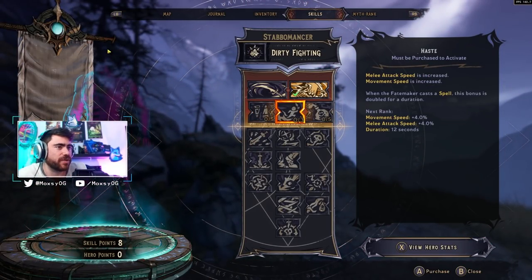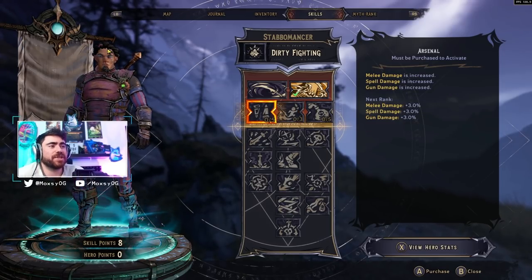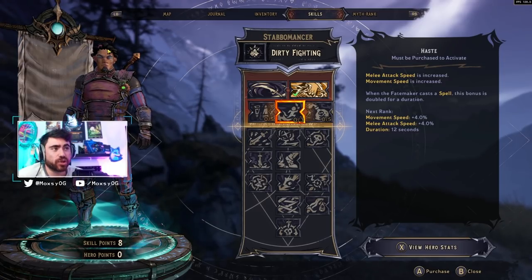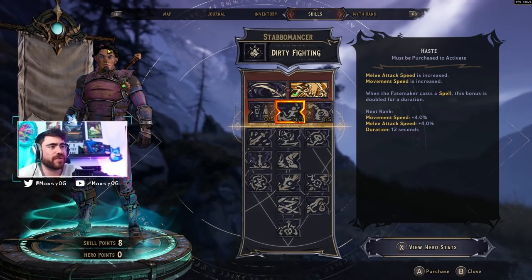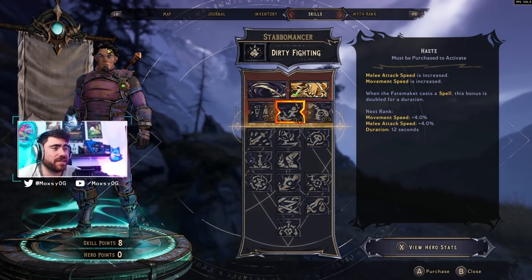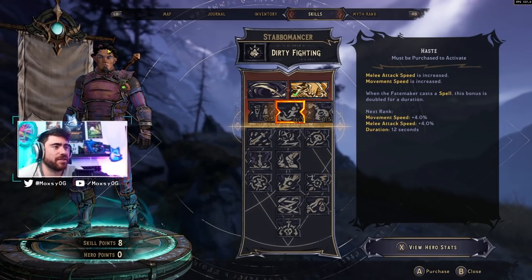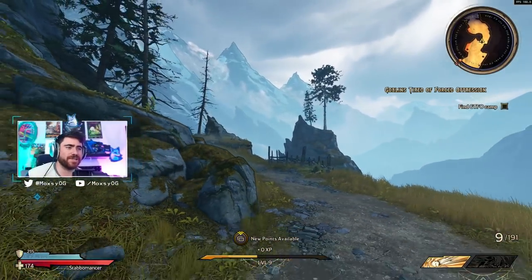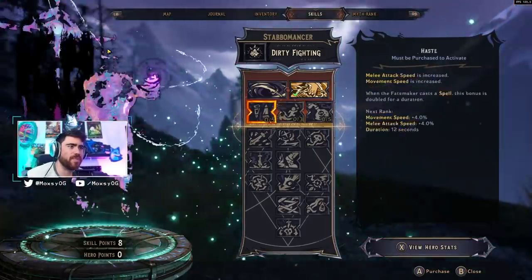Next let's finish the skill tree. Arsenal gives melee damage, spell damage, and gun damage - three percent up to 15 for each, that's pretty nice. Haste: melee attack speed is increased, movement speed is increased when the Fate Maker casts a spell, and this bonus is doubled for a duration. So you cast a spell and get melee attack speed and movement speed, and when you cast again it doubles - looks like 12 percent base, then 24 percent after casting a spell. Melee attack speed seems important here.